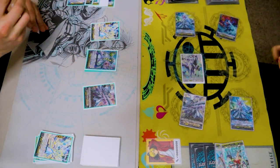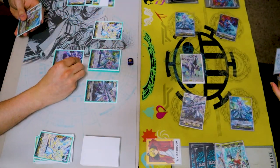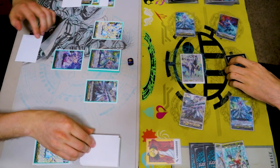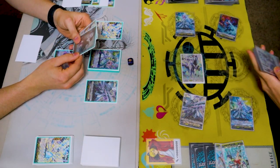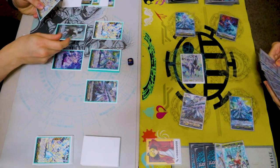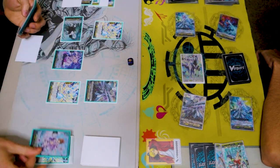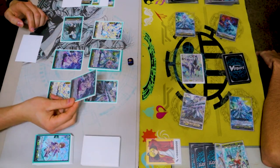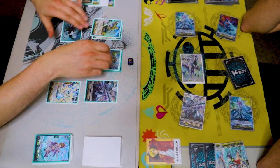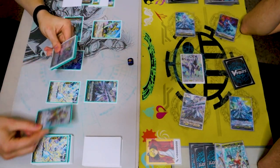Stand and draw. Persona ride. Call. Counterblast and discard. Look at 2 — I can either call both or put one on top and one on bottom. I'm going to call both. Rest, soulblast, look at the top card, put this on the bottom. Well this sucks because I can't use Hex Orb's skill. You can just get triple drive — you can just triple drive for free.